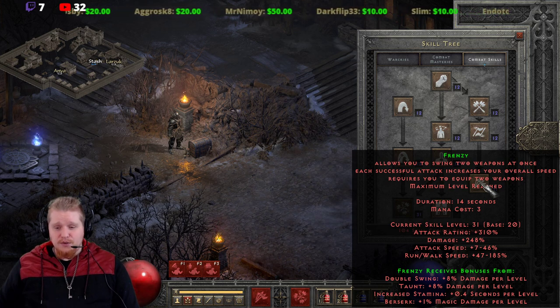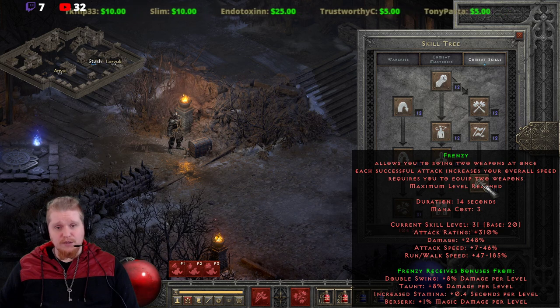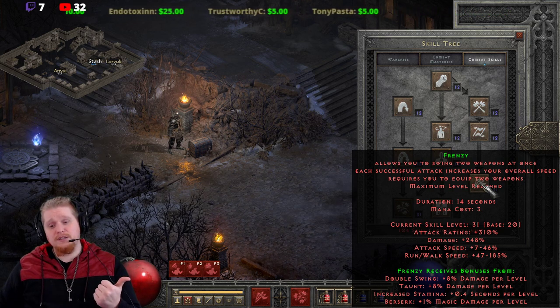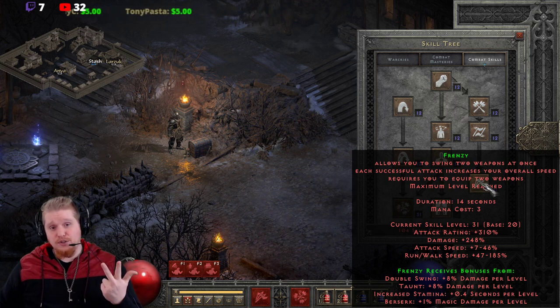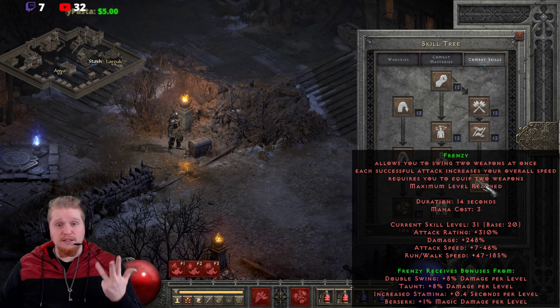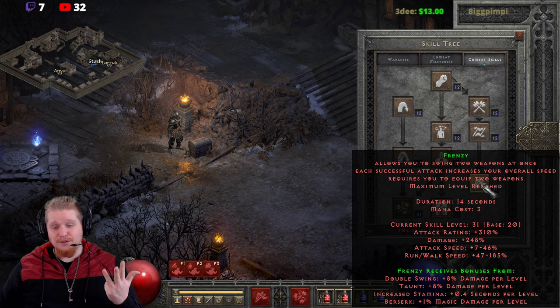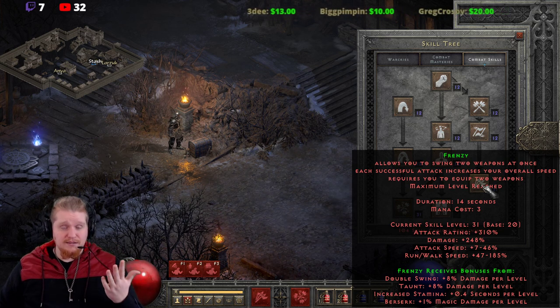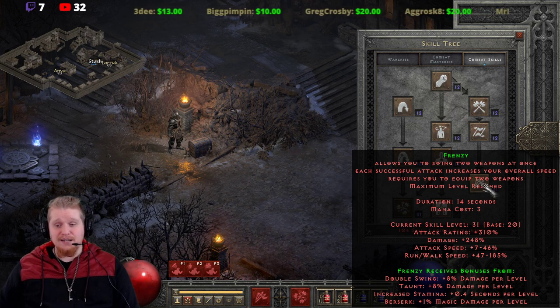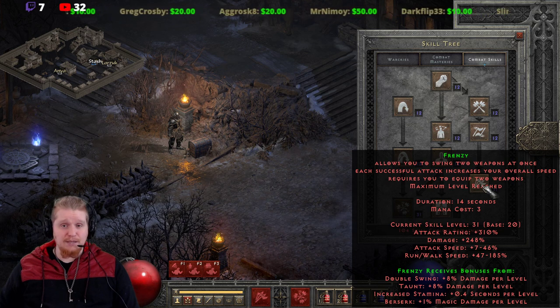We also have all the synergies to consider, and building all of them is a lot of skill points. 20 points in Frenzy, that's already 20. 20 points in Double Swing, that's 40. 20 points in Taunt, that's 60. 20 points into Berserk, that's 80. And if you really want to max out Increased Stamina, that is 100 points total to fully max out Frenzy — which is absolutely insane and is going to cost you the majority of points you have as a character.